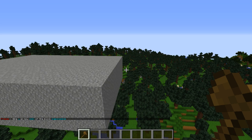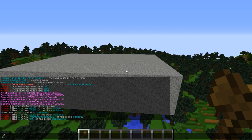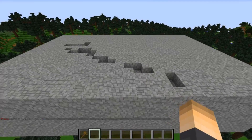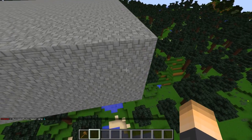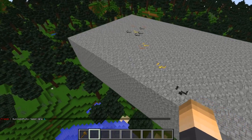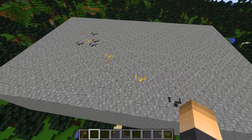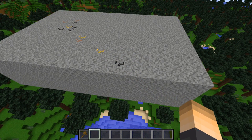Now once the mine regenerates and resets itself, you'll start to see the blocks we set appear. To manually reset it, type `/mines reset` and then the mine name — which is 'A'. You have to destroy some blocks to see them appear. You can see some of the ores start to reset and pop up. It's a progression — eventually as players mine their way down, these new blocks will start to appear. It's pretty cool to have on your server.